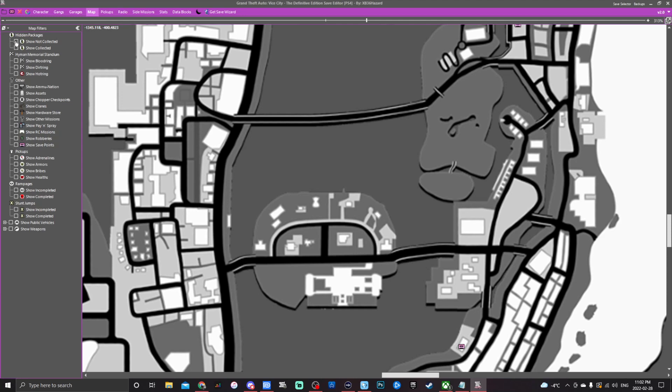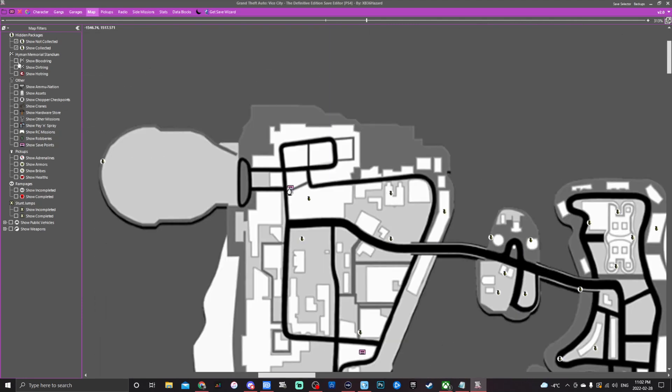You can change what's shown — for example filter to show only hidden packages you've collected, or show not-collected ones. The Hyman Memorial Stadium is on the map; right-click events like Blood Ring, Dirt Ring, and Hot Ring to edit their times and best results. There's also a player location icon and a waypoint you can set by right-clicking anywhere. You can even set the player spawn location by right-clicking a spot on the map.